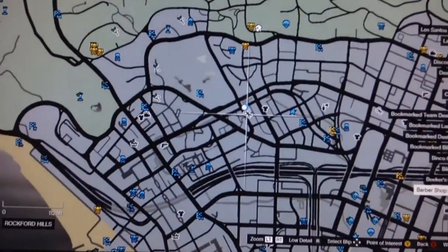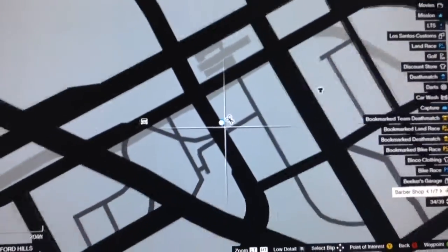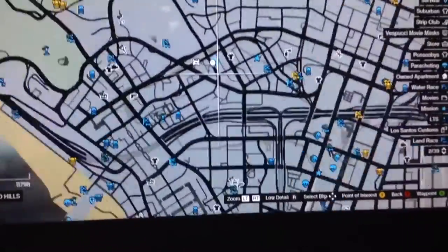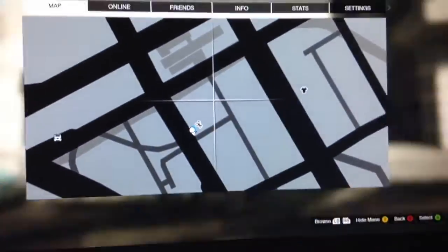Like, in the area. What you want to do is go to this one here — the Eclipse Towers, like here. And what you want to do...